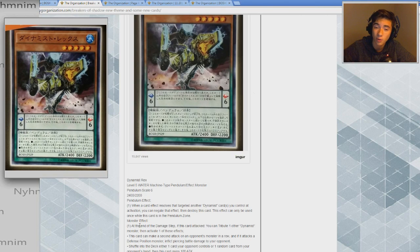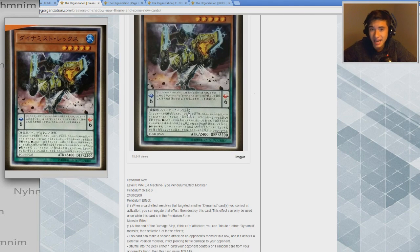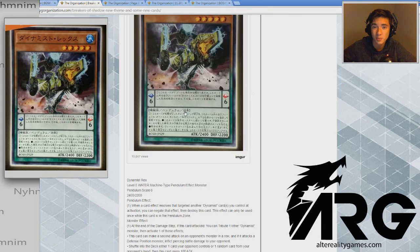We'll definitely update you when more Dynamist cards are revealed. The artwork is nothing short of amazing — it's a mechanical dinosaur, which is just awesome. Let me know what you think of the Dynamist archetype down below. Do you have any ideas of what it might do, or do you think I'm spot-on? If you want to buy or sell products, attend events, or read articles from top players, alterealticgames.com is the place to go.